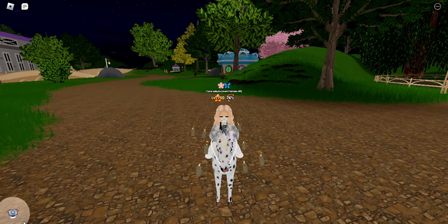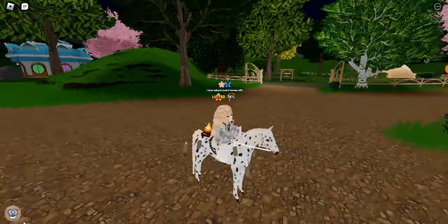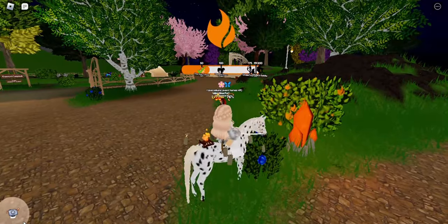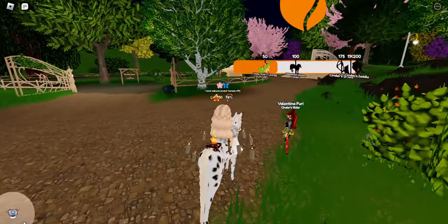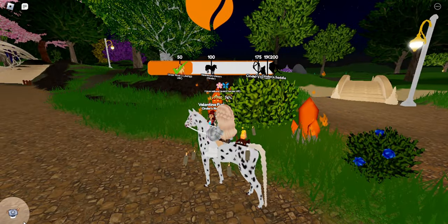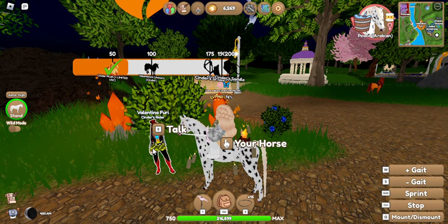Hey guys, so today I'm going to be giving some of the crystals that I got and trying to get some of the unicorns. I already got Leve and River. I got Leve from the quiz that we did when we first entered Unicorn Island. So let's go ahead and give some of the crystals to Valentina.